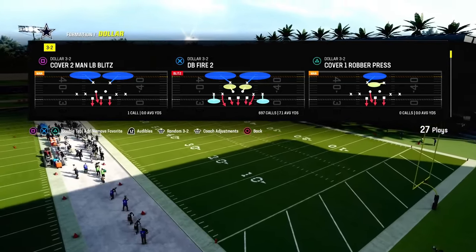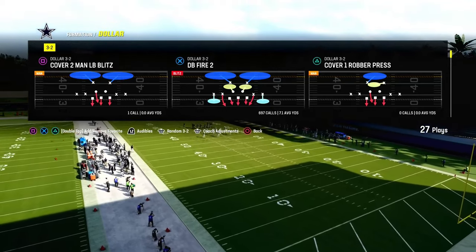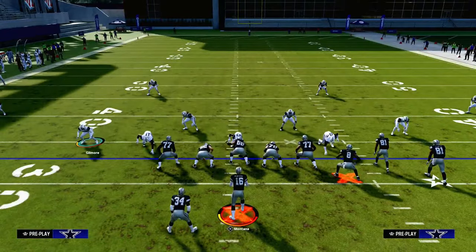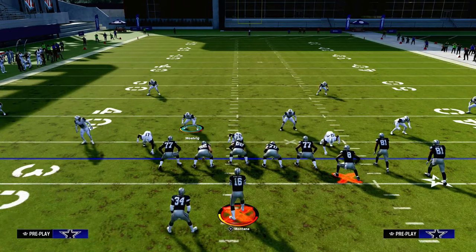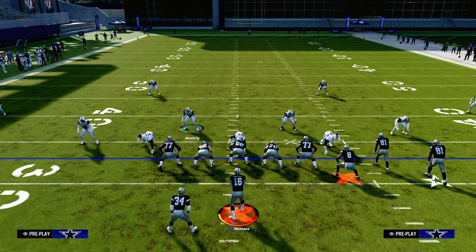The defense we're going to be showing you today is DBfire2. If you want to get my full and updated Dollar 3-2 defensive ebook, join the Patreon. It's only $10 to become a member — you can sign up by heading down to the description and clicking the link below. It will get you access to all of our ebooks and updates, everything you need to know to take your Madden game to the next level and start getting more stops in Madden 24.